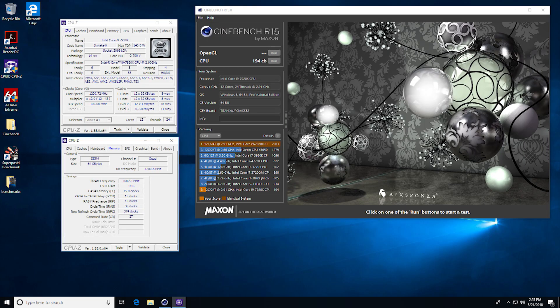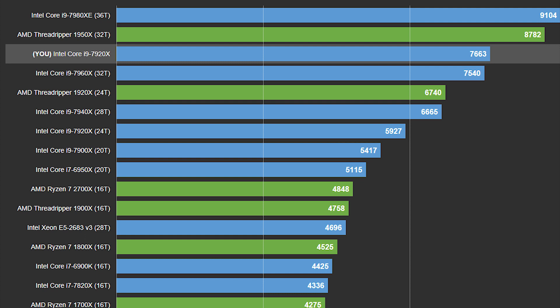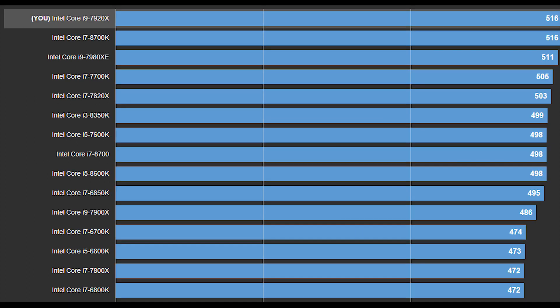One of the most impressive things — which doesn't require MCE on — was the Cinebench single-threaded score of 194. That far surpasses pretty much anything else currently available. Even the 8700K tops out around 194, so to get a score this high from a 12-core, 24-thread chip at stock clocks is seriously impressive. In CPU-Z, the multi-threaded score was 7662, and the single-thread score was 516 — once again beating nearly everything on the market.